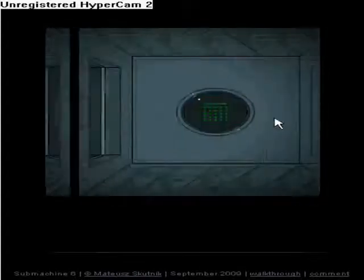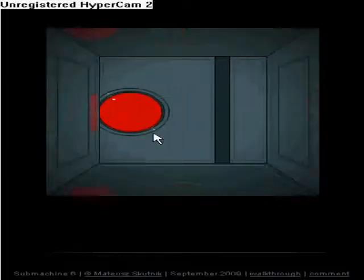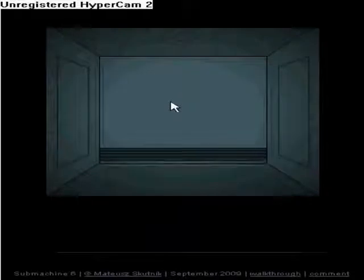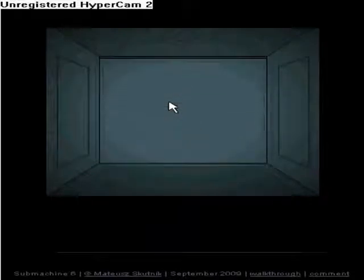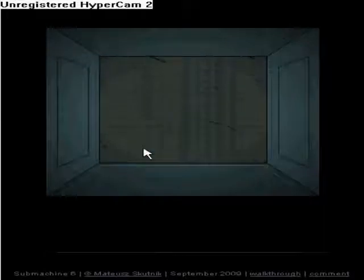I'll probably do it in two parts. You click randomly — it's always doing red alert. And you are going down. Down is not good, as you remember from Sub 3.